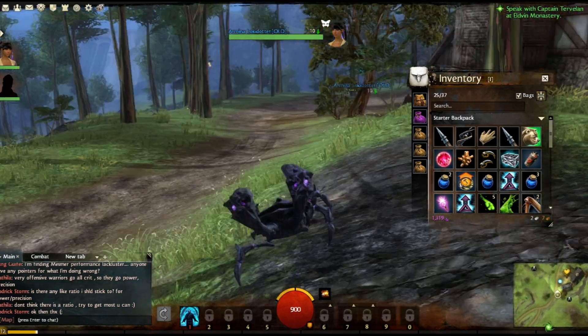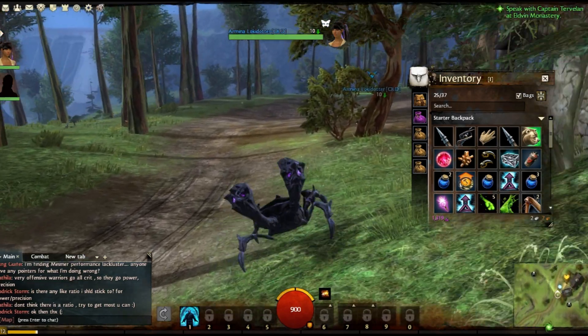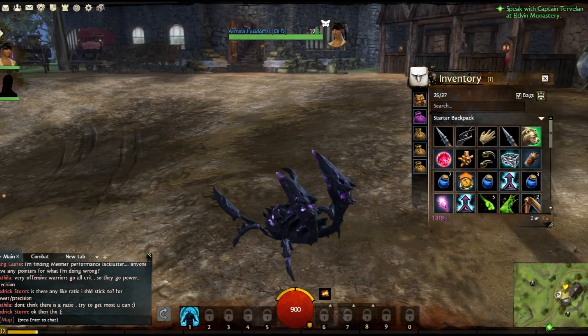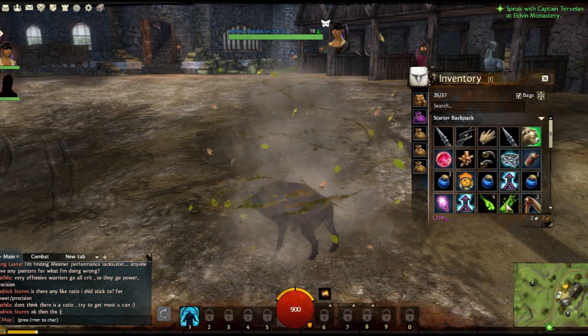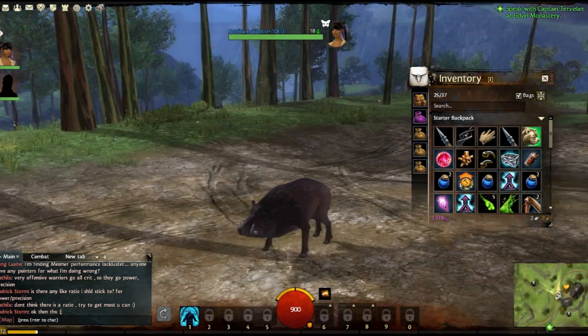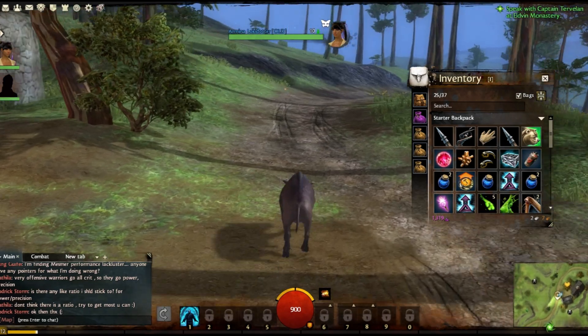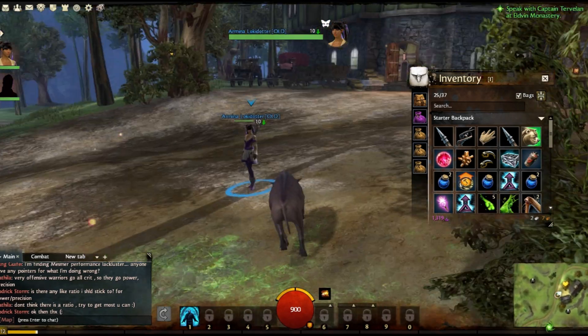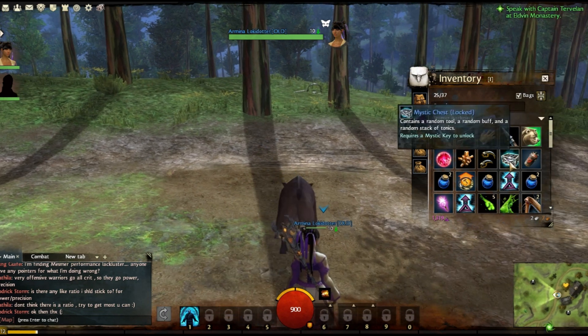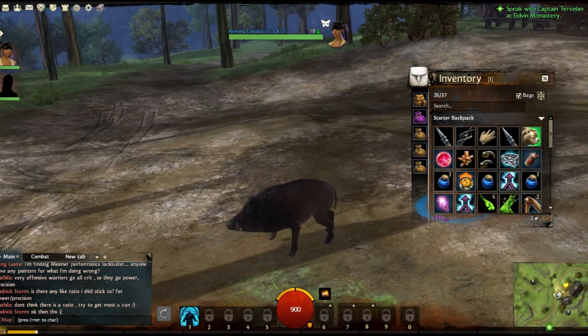When purchasing one of the keys through the gem store, it was about 150 gems, which isn't expensive, but it's not exactly cheap either. But inside these boxes, you get a bunch of little stuff. Tonics are one of them — as you can see, I've changed myself from an Eagle Raptor into a Scorpion thing into a boar. While you're in this form, you can perform basic functions, but you cannot do combat. So it's only for fun — if you want to run around looking like a pig for a while, there you go.